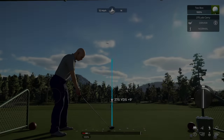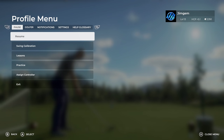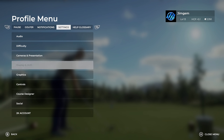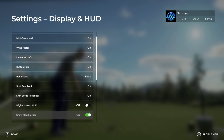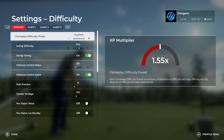Now let's go over to the difficulty settings — you've got cameras, HUD presets and all kinds of things, but let's get into the difficulty settings. You can see the big XP multiplier: the harder you make it, the more XP you earn; the more XP you earn, the quicker you level up; the quicker you level up, the more coins you make.